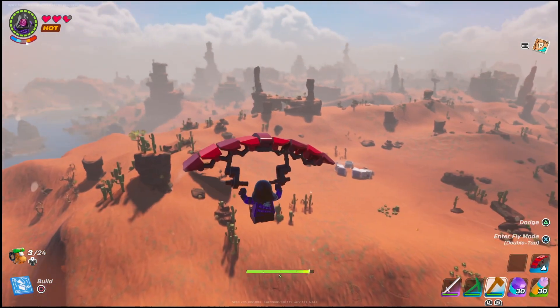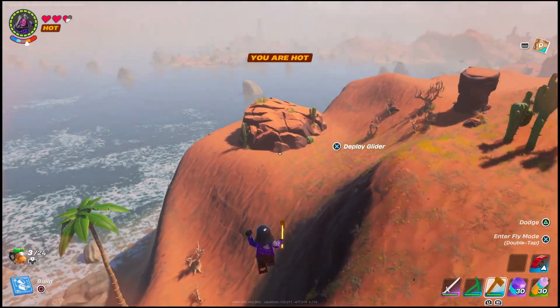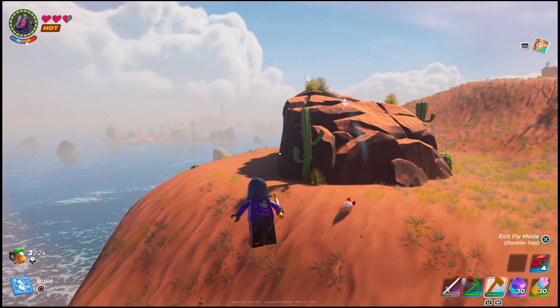Now, the thing about the desert biome is that it's very, very hot there. So you're going to have to make sure that you have some snowberries on you to make sure that you have heat resistance. Just bring anything that has heat resistance and make your way to a desert cave.